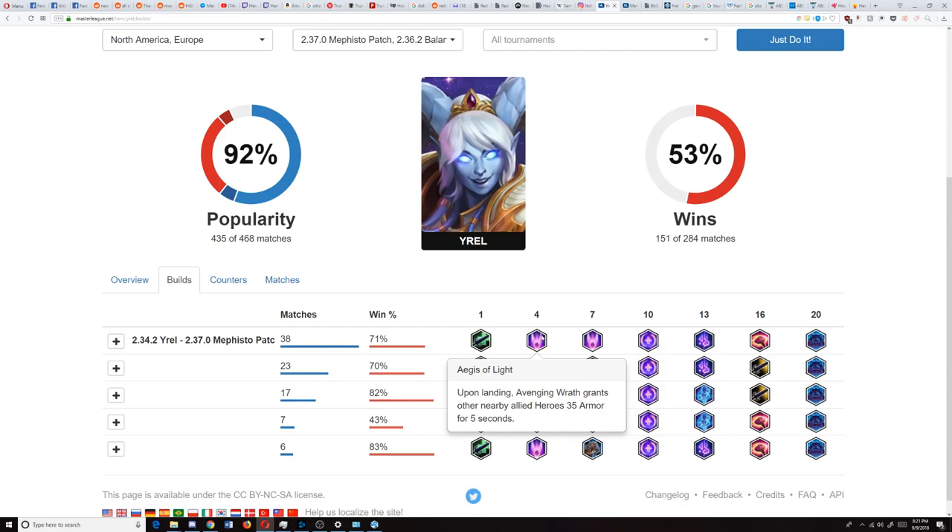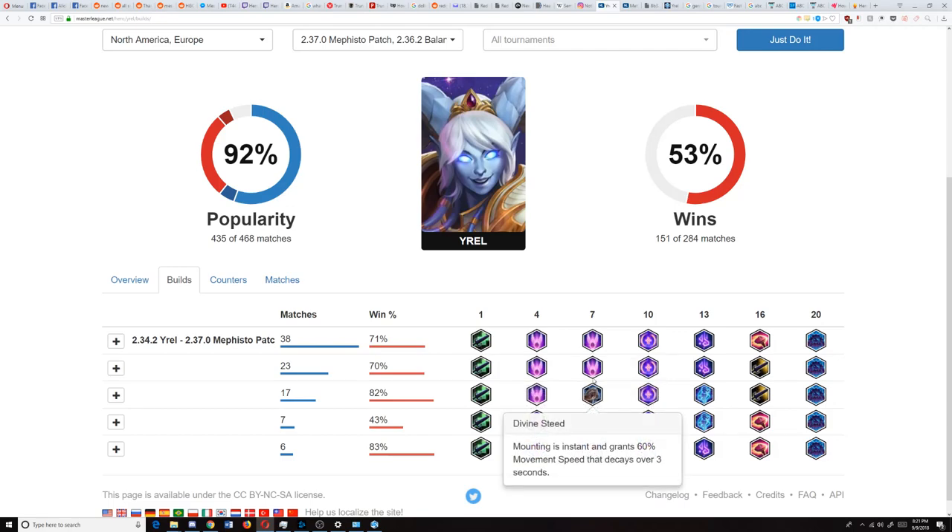So in general, if you wanted to, you can keep that up quite often. Level seven, we see a variety of talents picked. Usually it's either Holy Avenger for the resets on seven to deal more damage, or Divine Steed. If you don't need those resets or if you feel like you're going to be using your jump to give your own team armor more often, then the steed gets picked up so you can give your team armor rather than jumping on the enemies.